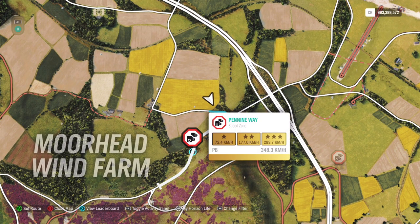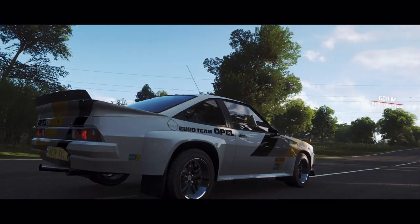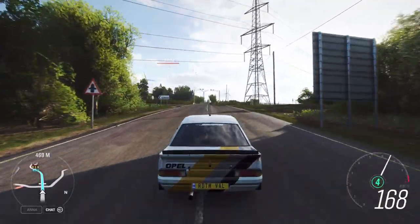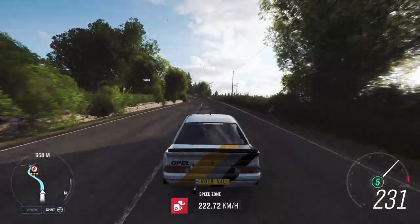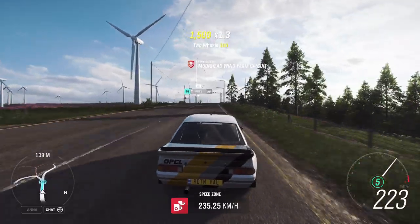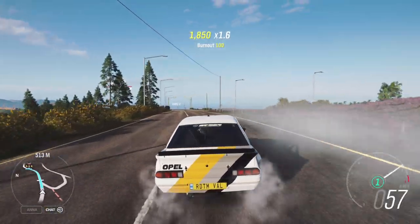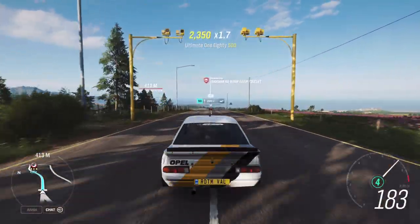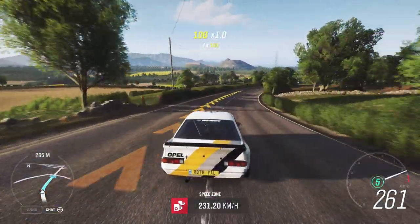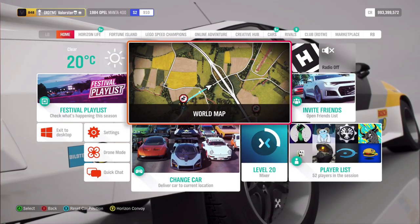Now I'll go to the Speed Zone. This one is an easy one — just start from here. You can easily do it with this car. Even if you have two stars, it doesn't matter; it's a total. You can actually do both ways, it doesn't really matter. Just have fun on the Speed Zone, then just turn around and go the opposite way until you have your 15 stars. That's 3 stars each time, so just do it 5 times and you'll be fine.